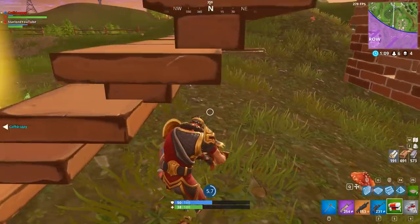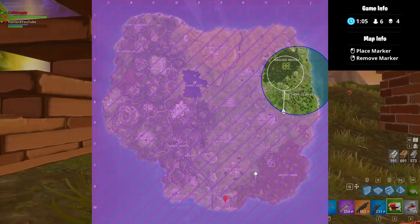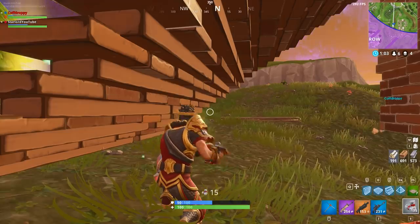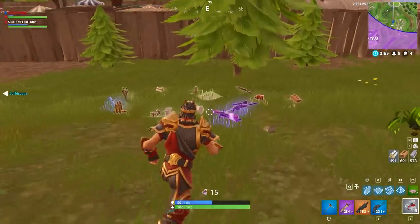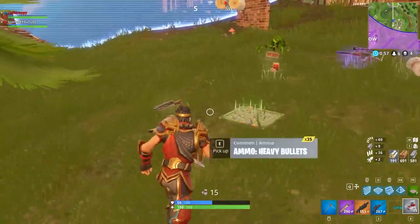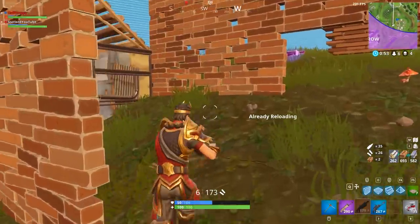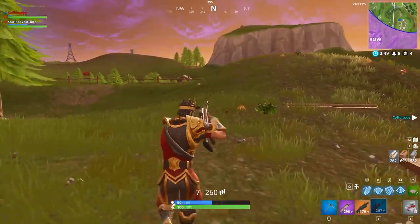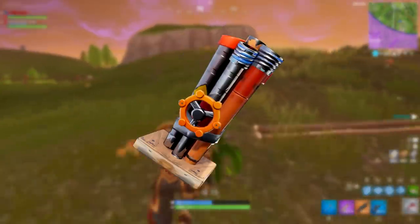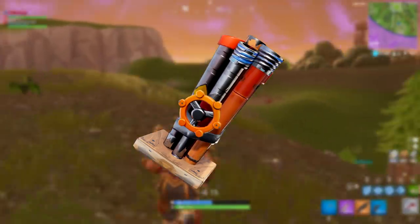Then we have an item called the bottle rocket, which is actually in the player versus enemy game mode. It's basically a grenade tube where you put a grenade in and it shoots over to wherever you point it — essentially a mortar strike. That is what the bottle rocket is, and that is what it would look like on screen right now.